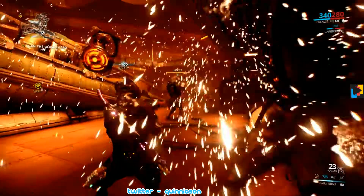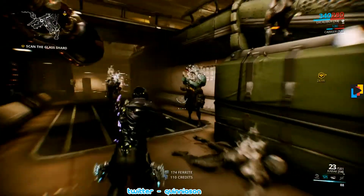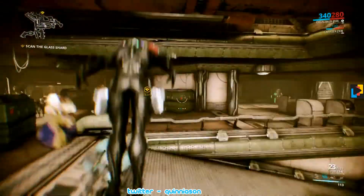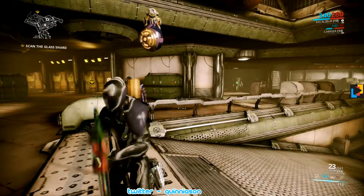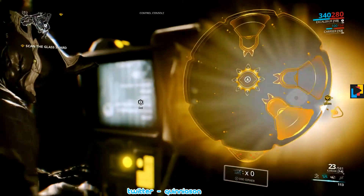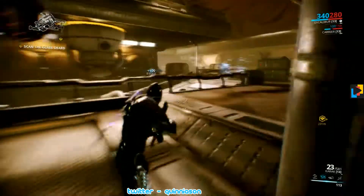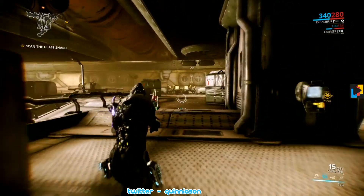Let's do a Radial Blind here. Now that they're blinded, we get a stealth attack on everyone. Continuity would help here because it would increase the time that they're blinded — that's about the only ability it helps, since Radial Javelin is instantaneous. Try not to yell, because the volume I have is much different than the volume you guys have.